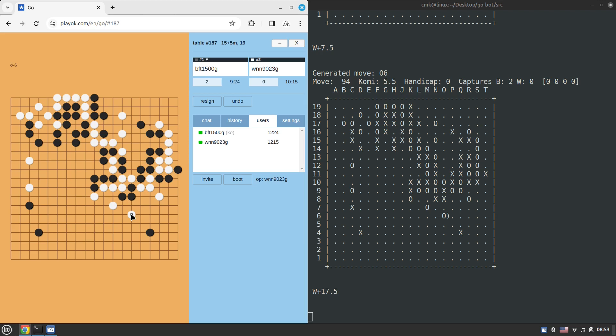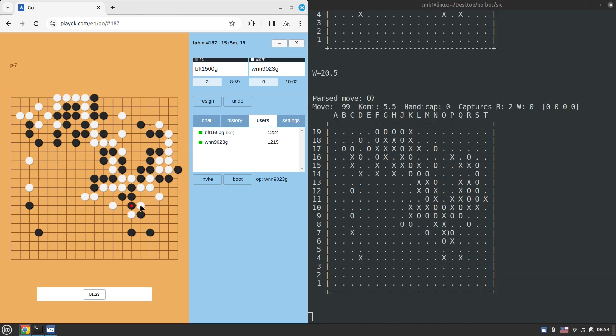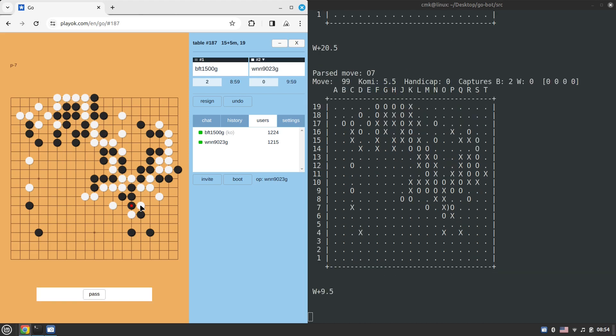If the game ends and the engine passes, I need to pass manually — passing is not automated in this script. Then I'd need to manually mark the dead stones. If the opponent disagrees I'd need to prove those stones are actually dead, which would require precise play. I really hope the opponent just resigns, because for a noob like me it would be quite difficult to justify the crushing advantage of white.